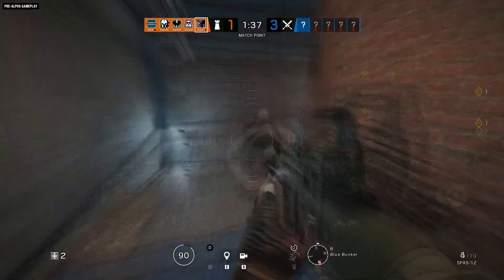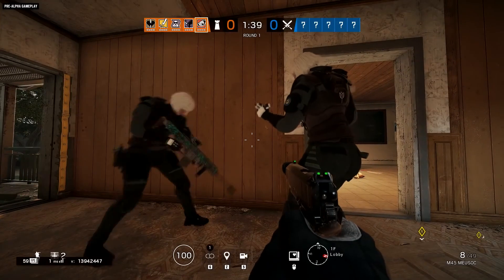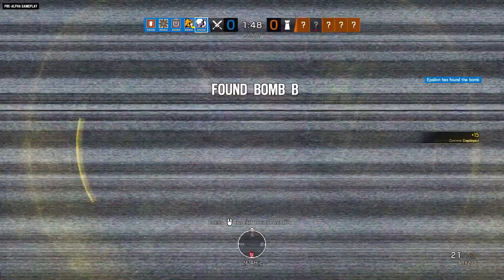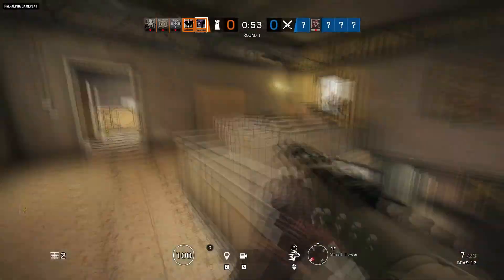Oregon is one of the original Rainbow Six Siege maps and the rework was designed to refresh the layout and create more strategic opportunities. The small office tower and the basement have been expanded. The attic connector above the meeting hall will have more options for operators.